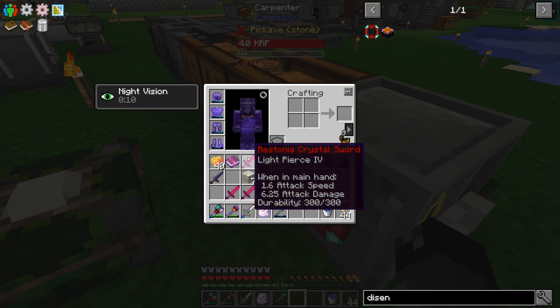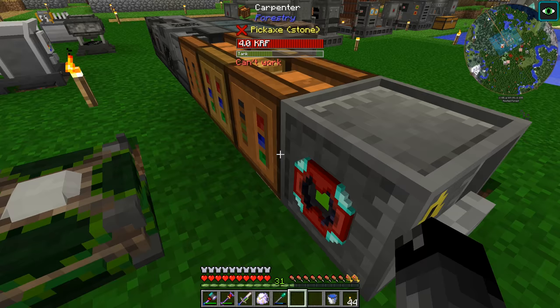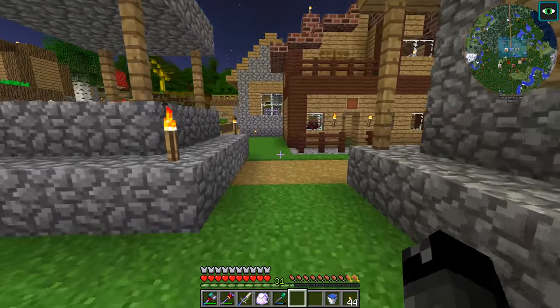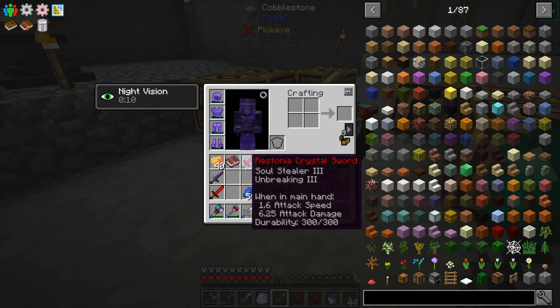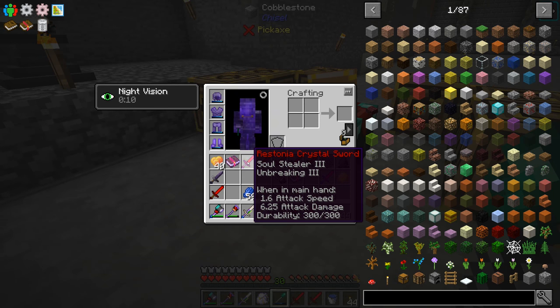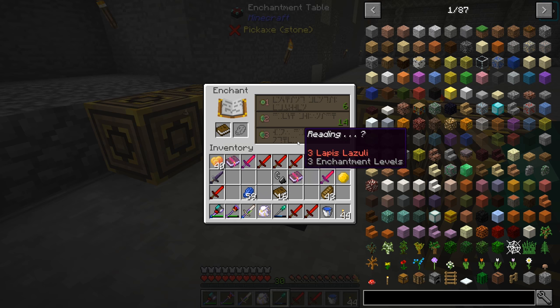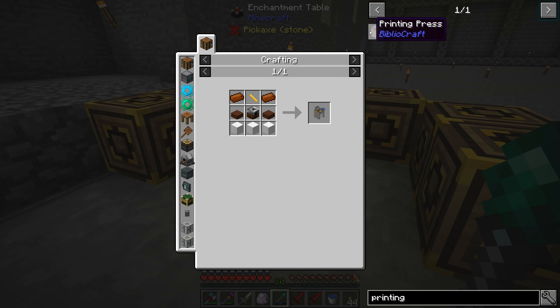Oh my goodness guys — is it worth all of this? I think it's the best way to get these different things done. I did a few more enchants and was able to get Soul Stealer on another Redstonia crystal sword, so we can copy that off and combine the books to get Soul Stealer 4. I was just about to enchant another book and I noticed 'Reading' — that's from Bibliocraft! We have Bibliocraft in here. Does that mean we have the printing press? It does!